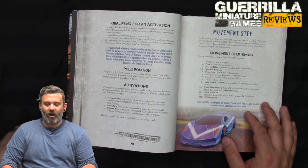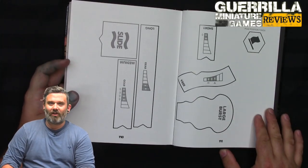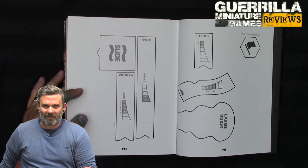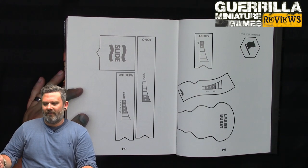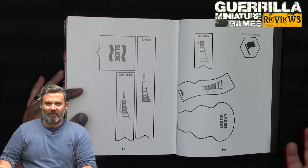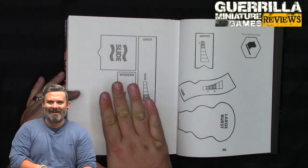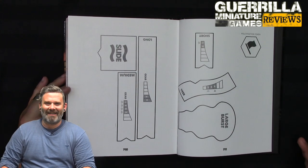Once you do your activation, you pick your car and place down one of these templates. Depending on what gear you're in, different templates are available. There's a rule called 'you touch it, you use it' — if you touch a template in this game, you are forced to use that template, so you literally have to eyeball with your hands behind your back. It's a bit controversial. Our studio version is: if you actually put it next to the car, then you're stuck with it. But in big multiplayer games with piles of templates, that rule gets messy.